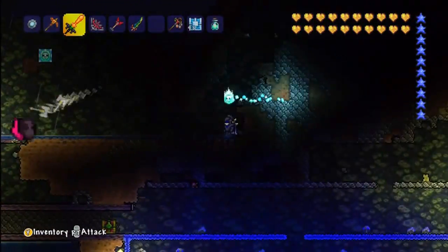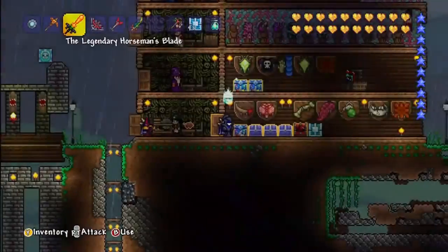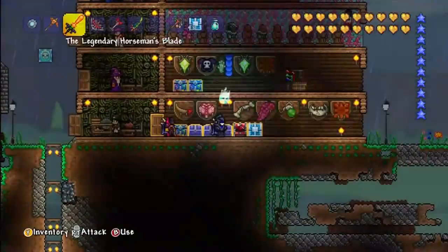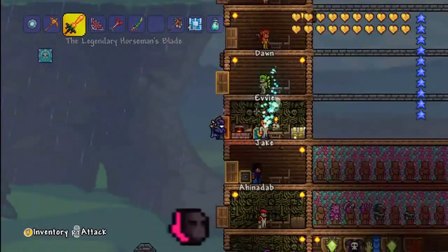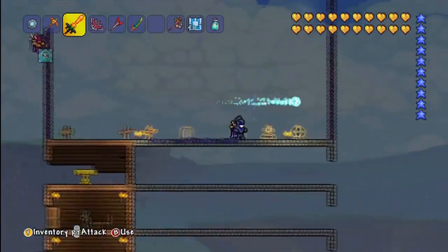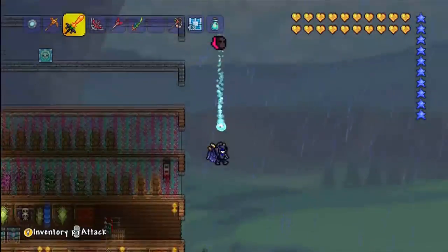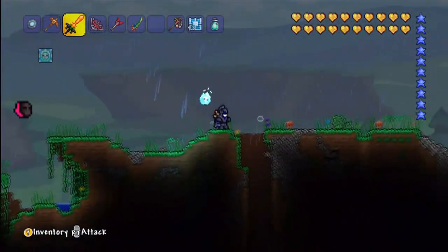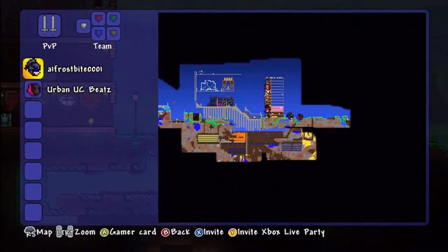Wow, he spent some time clearing this out. Looks like he's got a good selection of NPCs here as well with boss trophies. There were some nice things in there — look at that nice setup. As we go up he has a random golden table — that lonely golden table in there with no NPC. When you pull back the map was pretty awesome.